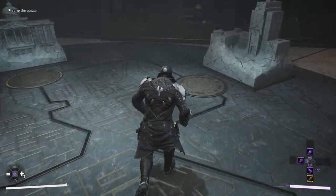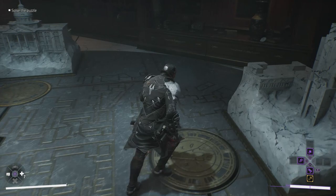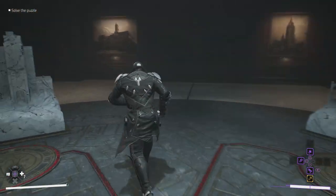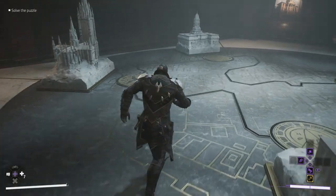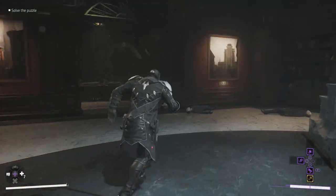Not sure what to call this — there's basically a group of four sort of marble-appearing building statues, a sculpture, that'll do. And then there's four corresponding pictures on the wall; each of the walls corresponds to one of the buildings on the floor. They've also got a date on them, so you need to match up the date with the building.